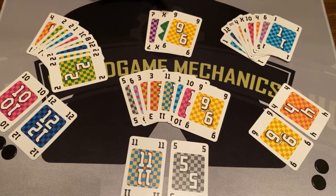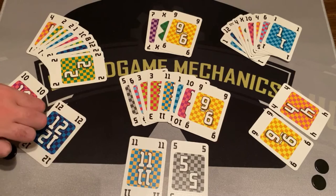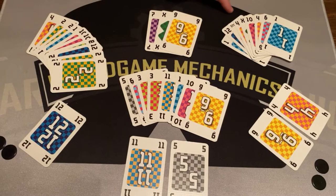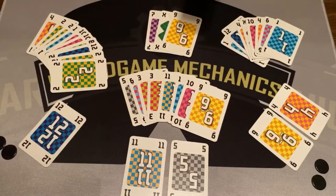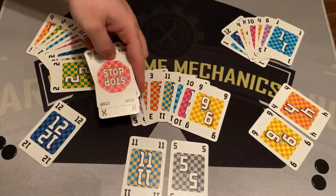Since this player can't play a higher run, they pick up one of the reserve cards — a 10 — and tuck it into their hand so they now have two 10s next to each other. Then the next player plays the stop card. Stop wins the trick — it's basically the highest card in the game — and gives that player the lead.